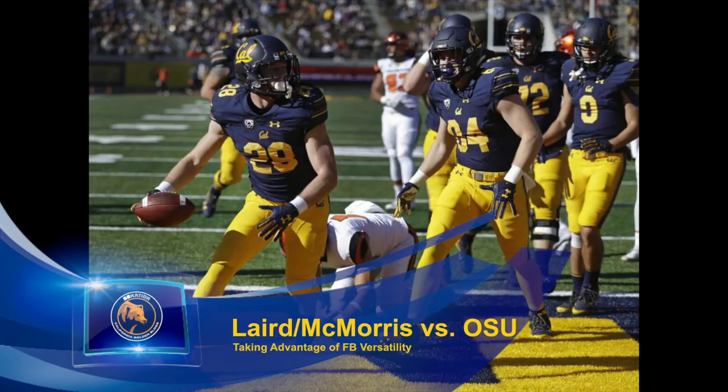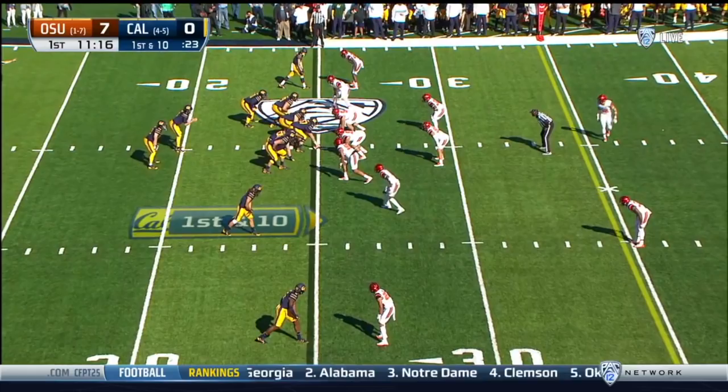Hey Cal fans and welcome to California Golden Blogs, where it's always more fun when the Bears are winning. Today we're going to look at our run game against the Beavers, and specifically at the versatility that Malik McMorris brings us as a lead blocker. When McMorris is in the game there's a good chance we're running the ball, so what I want to look at today is how Bo Baldwin keeps our run game unpredictable even when we're using the same personnel packages.